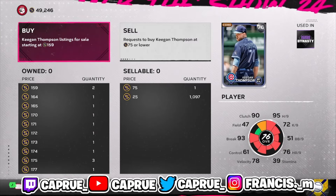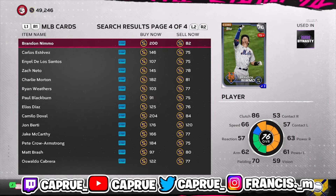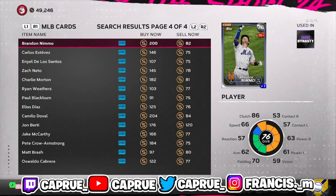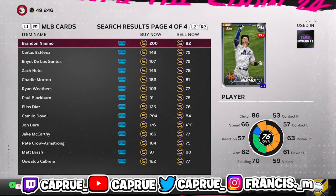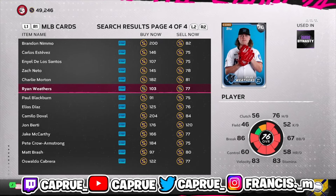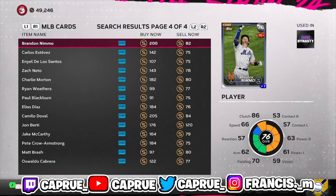You want to try to get these for about 74 stubs or cheaper, so you're paying somewhere in the 600 stub range for a full set. The point of doing this is to download the MLB Companion app on your phone, sign into your PlayStation or Xbox account, and access the Marketplace on your phone. Then just put hundreds of buy orders on these super cheap cards. The price is all over the place right now, so just try to get them as cheap as possible.